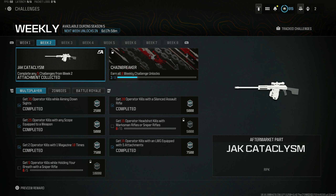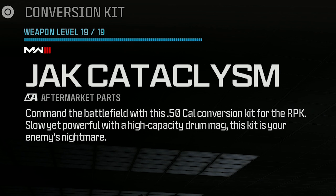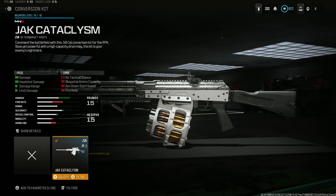We have the Week 2 conversion kit here for Modern Warfare 3 Season 5 - it's called the Jack Capitalism for the RPK LMG. It says here: 'Command the battlefield with the 50 cal conversion kit for the RPK - slow yet powerful with a high capacity drum mag. This is a kit for your enemies' nightmare.' It gives you maximum damage, maximum headshot damage, damage range, and limb damage.